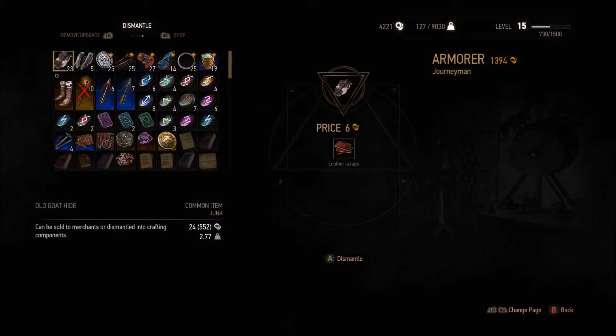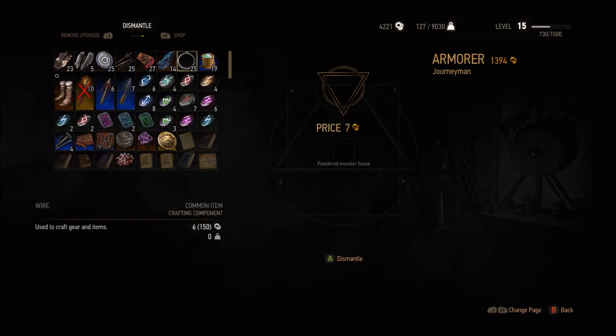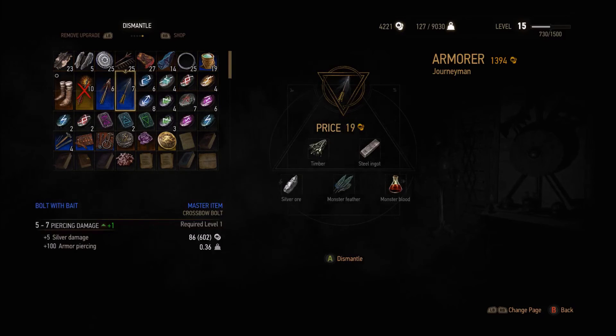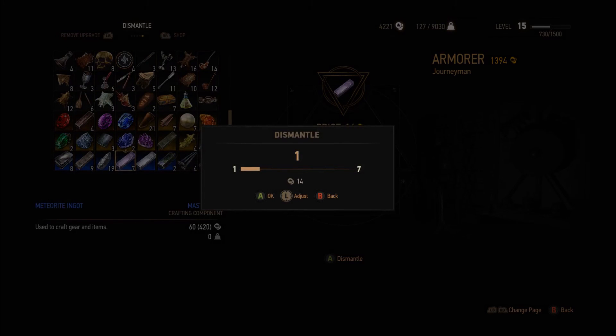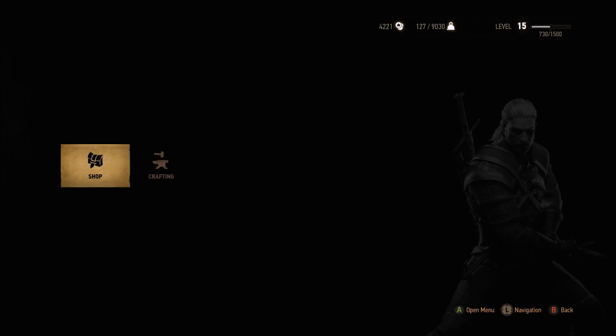If I'm sitting on this old goat hide, I would get leather scraps and it would cost me six bucks. So you just move over, keep checking each item — leather scraps, timber, hardened — until you find what you need. I needed a meteorite piece, and there it is: meteorite ore. I have a meteorite ingot in my inventory and for 14 bucks I could hit dismantle. It'll give me one. That's how you do it, thank you.